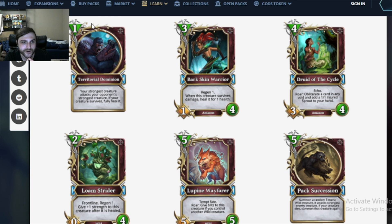Territorial Domination: 1 mana spell. Your strongest creature attacks your opponent's strongest creature. If your creature survives, fully heal it. Damn, that's so good! Taking a big value trade and fully healing your thing. Also the implications with Sage of Renewal — this is Sage of Renewal's favorite new card. That's a high impact 1 mana spell — a late game 1 drop. This seems really strong, a better version of Arrow of Rage. You can go face with your strongest creature and then play this domination thing. This card's nuts.